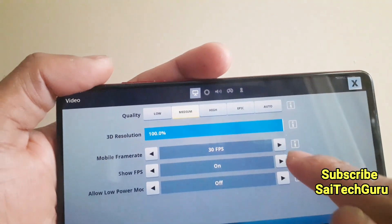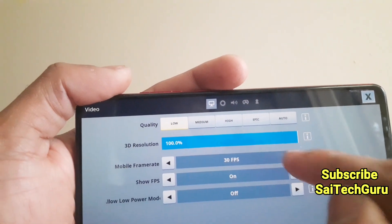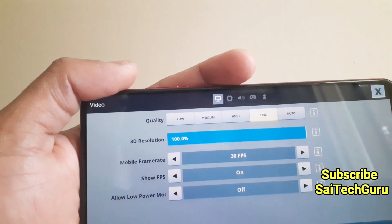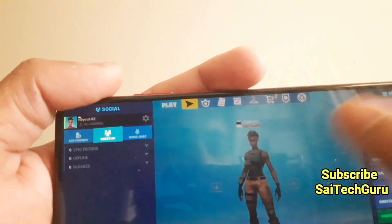So no matter what settings you use — medium, high, or low graphics — the maximum fps is 30 fps. You can also display the fps in the top right corner, as you can see here.